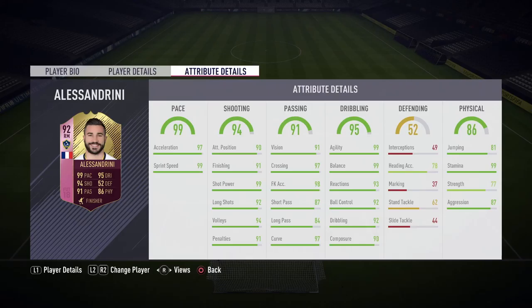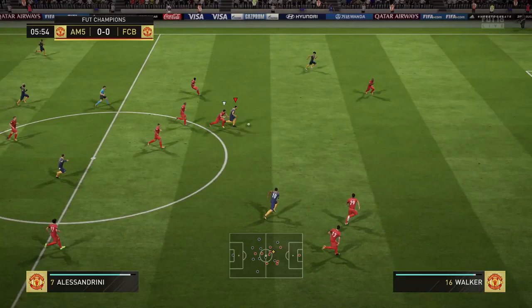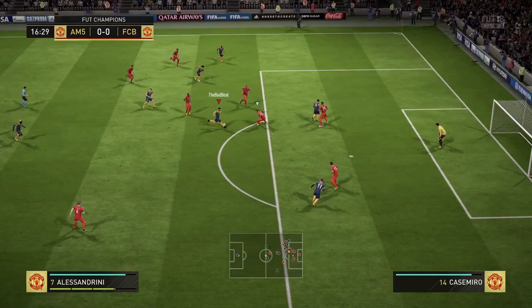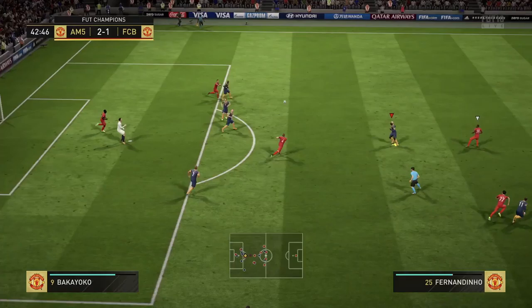Welcome to this 40s Alessandrini player review. I saw that Alessandrini was given a 92-rated card, which really surprised me because his last inform was an 86-rated card. I was expecting an 89-rated card, not a 92, so that's a +6 boost on his last inform, which is incredible. I completed this SBC for about 80,000 coins, which isn't too much for the quality of player you're getting.